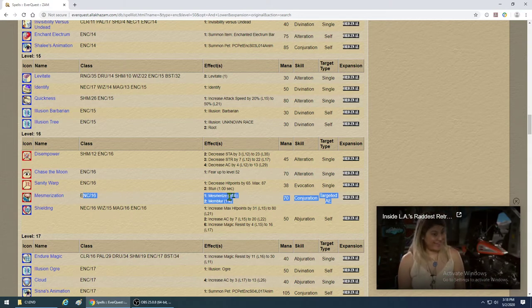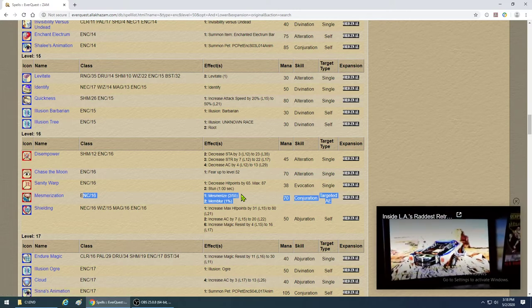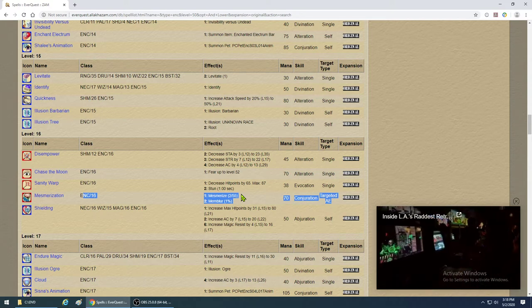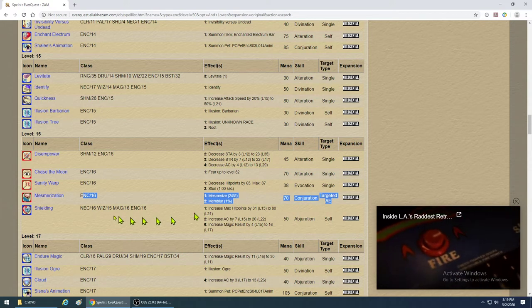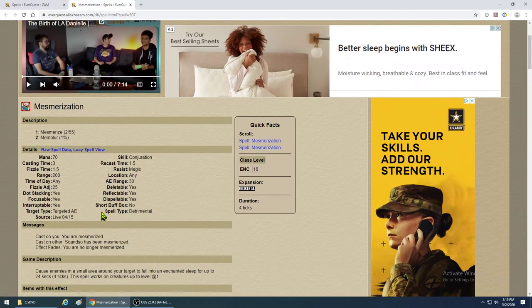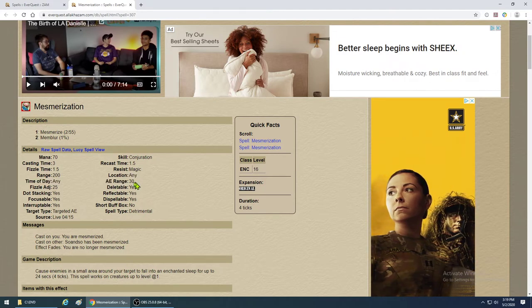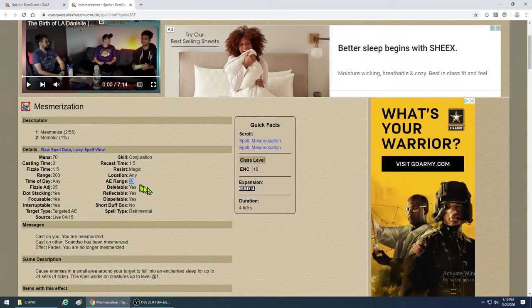Now we get to the big one: Mesmerization, also known as AE Mez. You absolutely have to get this spell — it is the train-stopper spell. It casts an area-of-effect mez using the level 2 mez on up to 8 mobs in an area. The key number is the AE range of 30 — that's about four players standing shoulder to shoulder. You have to know what that distance looks like.